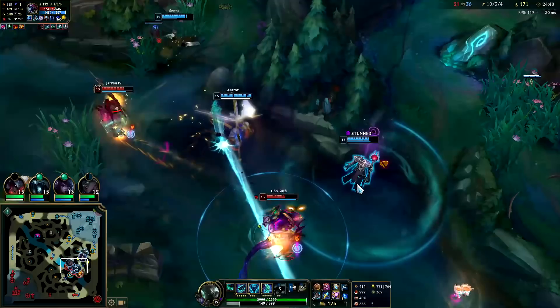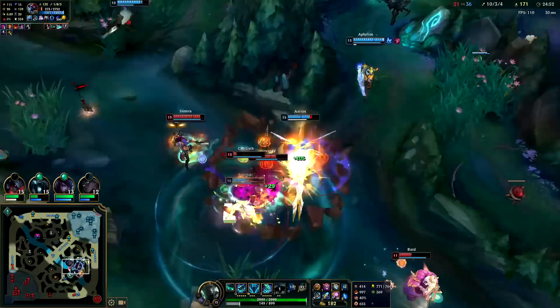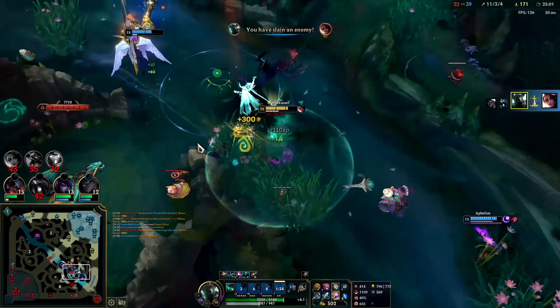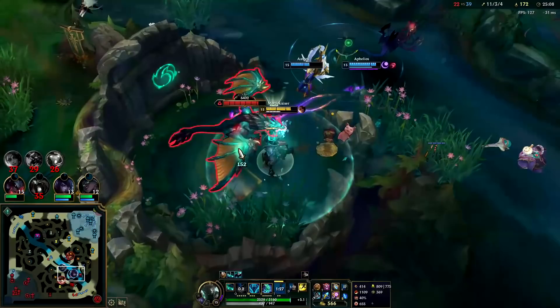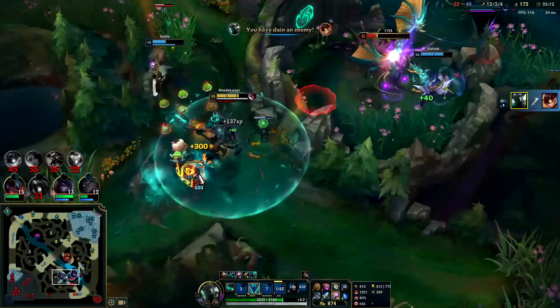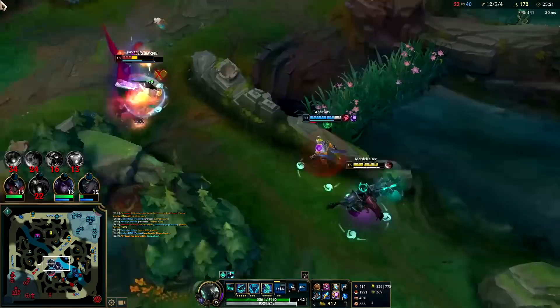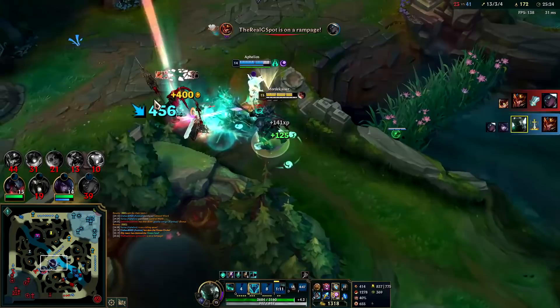Cho'Gath is up way too far and loses half his health. I don't know what Karthus is doing — he's just trying to int, he goes in for the hourglass bait. Got her to waste her dash on my E, then we hit her with the Q. Aatrox has his smite so he should be able to get this. Got him — Flash EQ baby! And that's Dragon Soul — that's game in my opinion. I don't think they can come back from that. Dragon Soul is just too good.